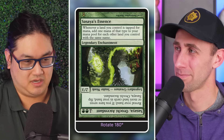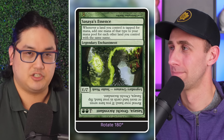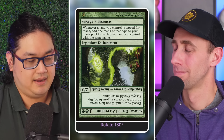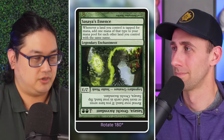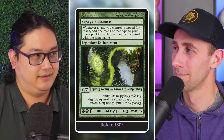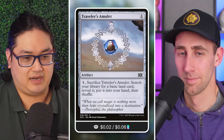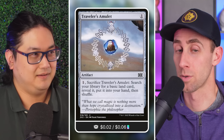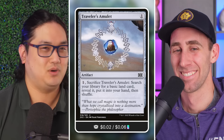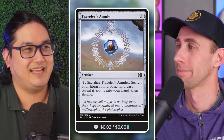That's part of why cards central to landfall decks — like Scute Swarm or any of the Omnaths — are so expensive. There's high demand; people want them for commander. But when you can focus on a particular commander that cares about something a bit more unique, the cards that allow you to get there are not very sought after — so they're pretty inexpensive.